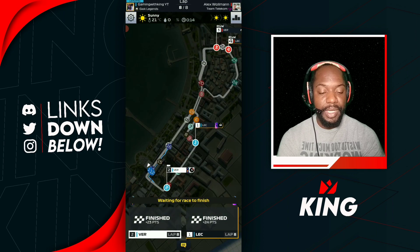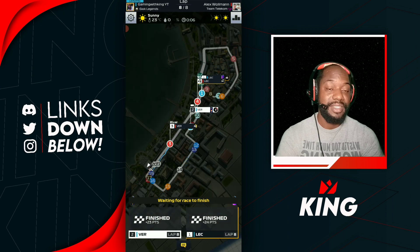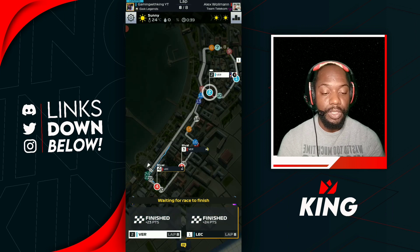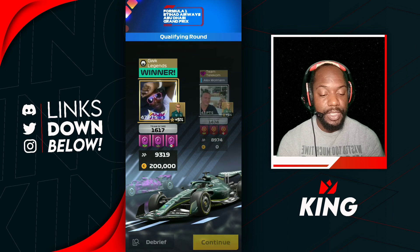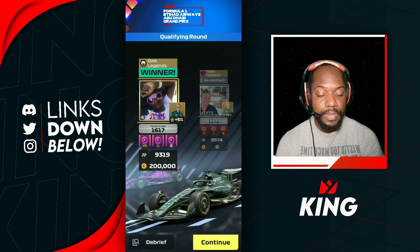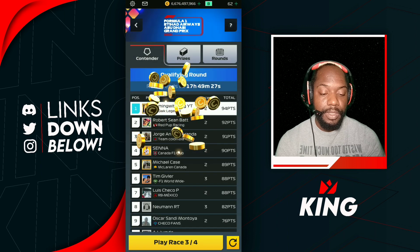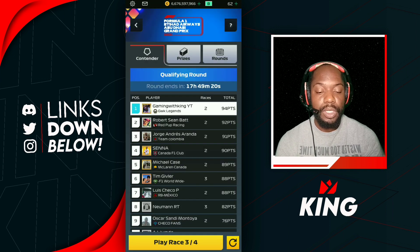This is what top players with maxed-out accounts do — they get those top scores, pull away, create distance, and go for the fastest lap at the same time. Looking at the debriefing, we again faced a rival with a lower team score than us — even worse than the first race — and we managed to pull away. The Mirage in there is highly likely the reason we got these matches. We scored a total of 94 points from these two races, going perfect, and we'll be holding our last two races to see what we need to do.